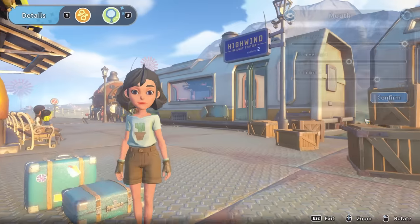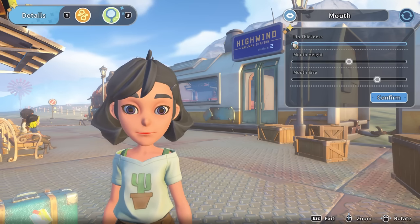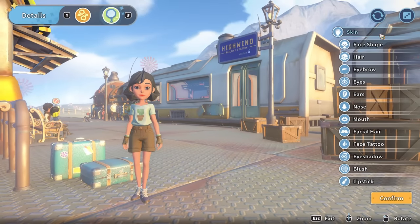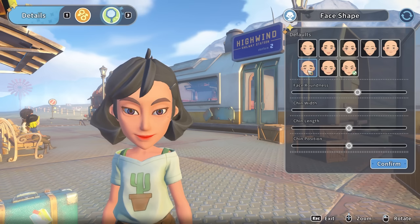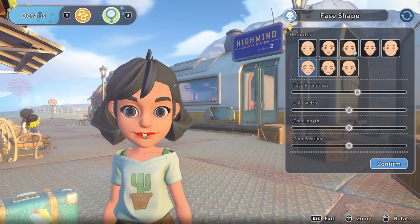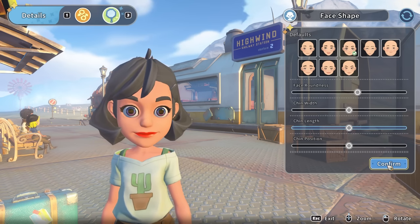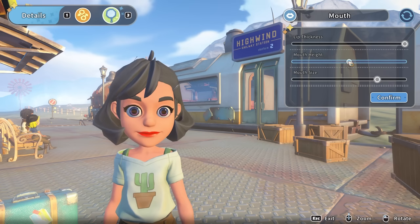I wonder if there's anything I can do about that mouth. Mouth size, mouth height, lip thickness... In face shape, we've got some different lips — those kind of lips, those kind of lips, those kind of lips. Those lips are actually really nice! So what I'm going to do is maybe take this face and change the eyes and nose around a bit, because I think that's the way I'm going to get what I want. The lip thickness is really high on that one still — okay, in a touch, that's nice.